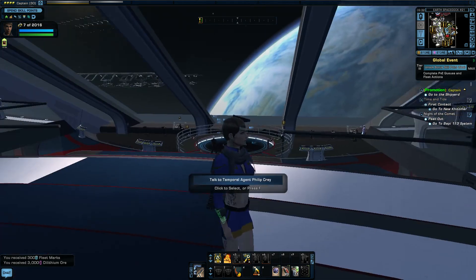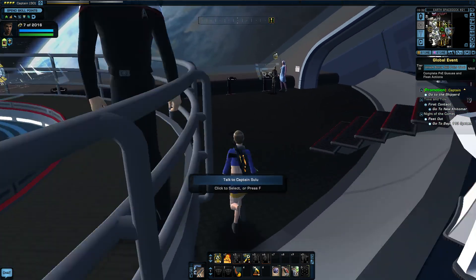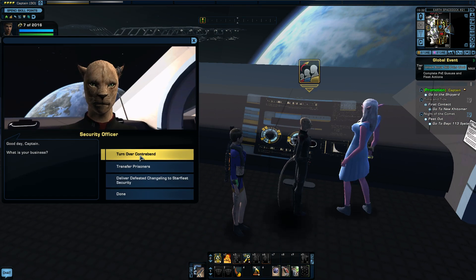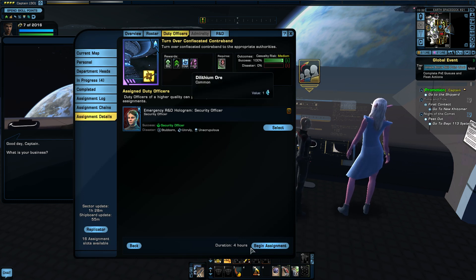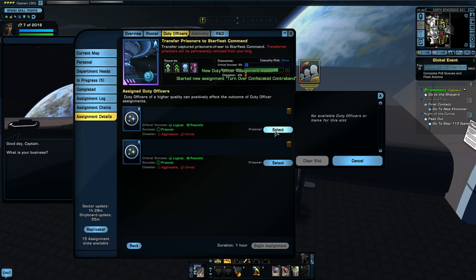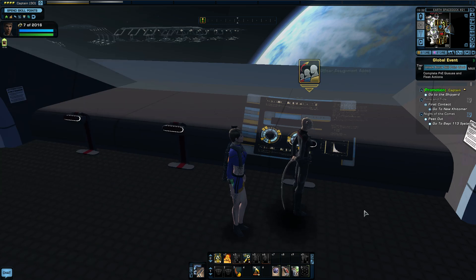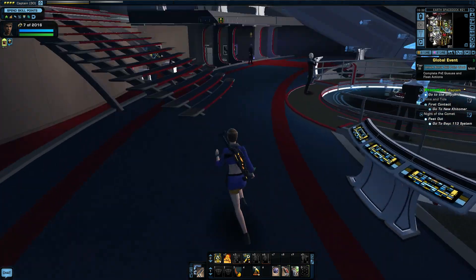There's something I just found out about recently. There's a person over here where you can get dilithium and stuff if you've got contraband, which you can get from your duty officers. Talk to this person - turn over contraband and it's a duty officer assignment which rewards you 2000 dilithium. You can give them prisoners too to get some stuff. I don't have any prisoners yet, and I don't have a defeated changeling yet either because we haven't gotten to that mission. It's good to know about that person and come over every single day and get 2000 dilithium for free.